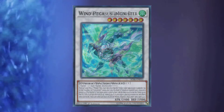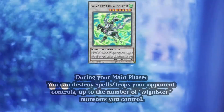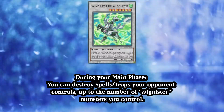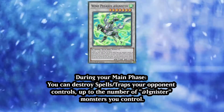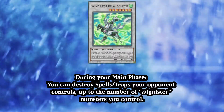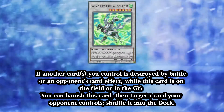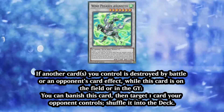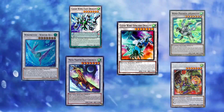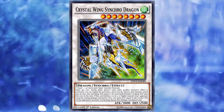My personal choice is Wind Pegasus @Ignister. Why? During your main phase, Wind Pegasus @Ignister can destroy spells or traps that your opponent controls up to the number of @Ignister monsters you control. Sure, it's only going to be one, but it's free backrow removal. However, this isn't the main reason I like this winged horsey boy — that would be its second effect. If another card you control is destroyed, either by battle or by card effect, while this card is on the field or — and this is the important part — in the graveyard, you can banish this card, then target and shuffle back one of your opponent's cards. Since whatever level 7 Synchro you bring out is really just there as fodder for Crystal Wing Synchro Dragon, why not go for the one with the grave effect? It just makes sense.